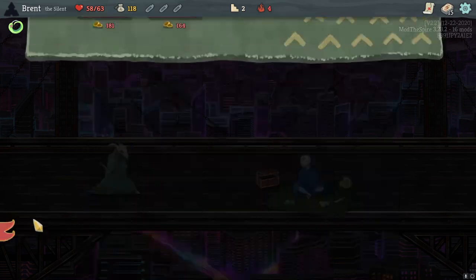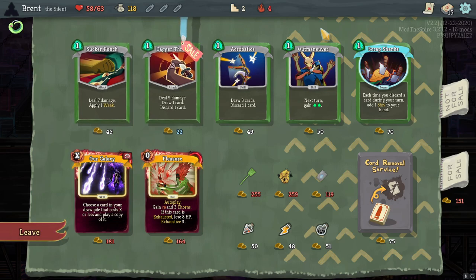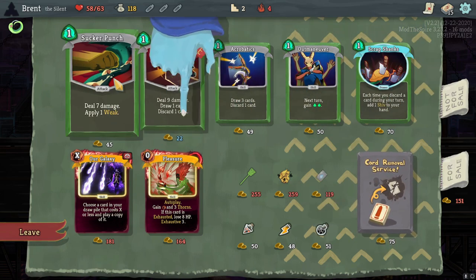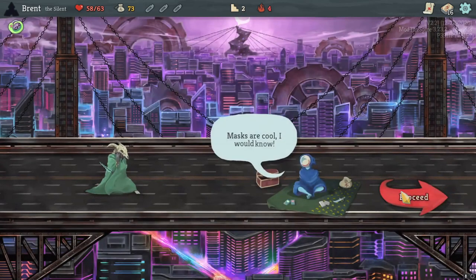We got Survivor. I'd be happy. Double tap - a double tap kind of incentivizes like another form of play. I honestly kind of want the Sucker Punch and then a card removal. Can I get both? 25... 115? I think I can. No, I can't, I'm two off. Sucker Punch is still fine though.